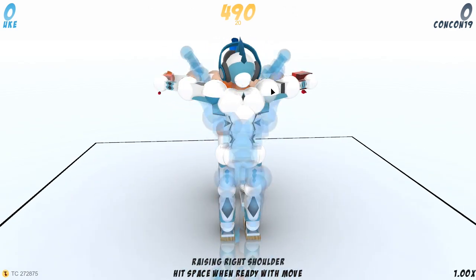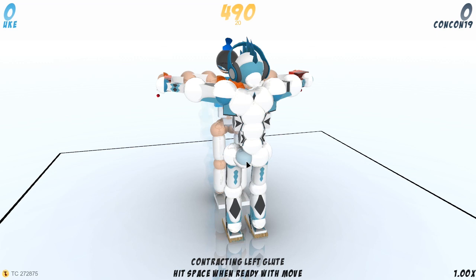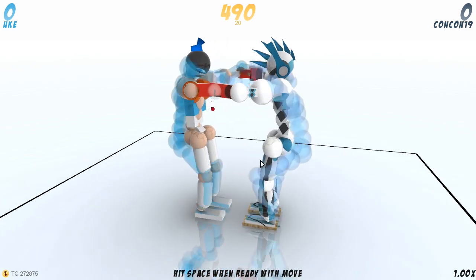You're going to hold all from that point. You're going to raise your shoulders, contract your right wrist, extend your left wrist, contract your left glute, extend your right glute, extend your right ankle, contract your left ankle, and contract your left knee as well.